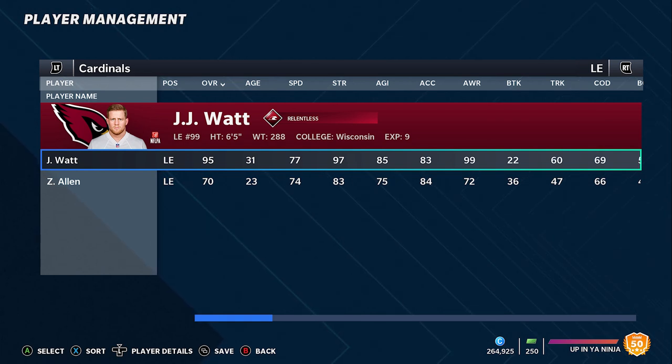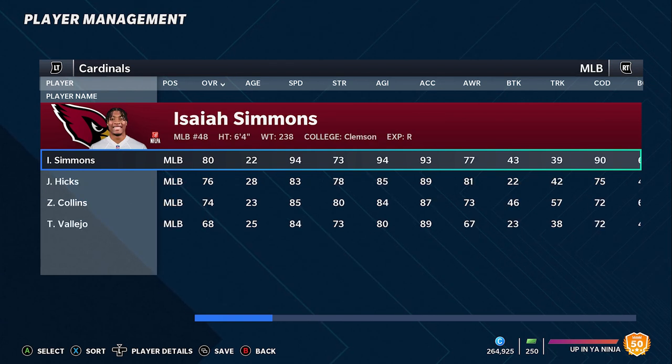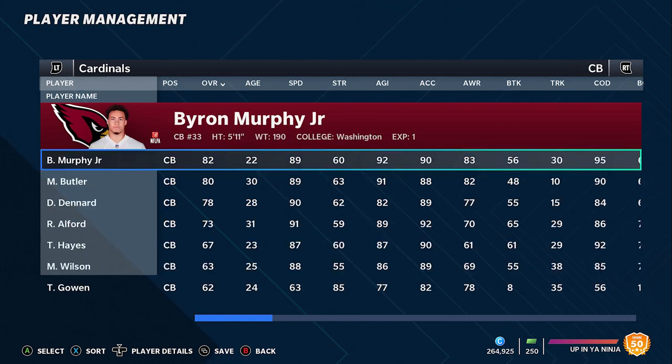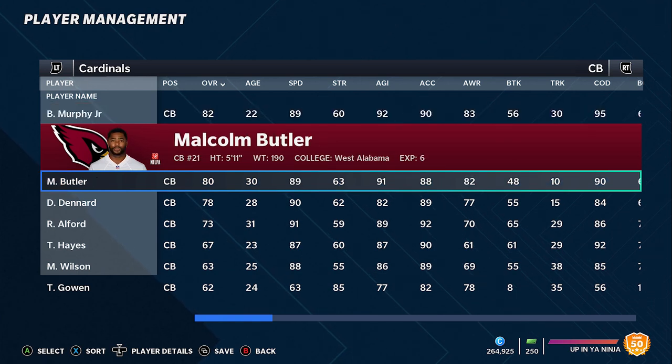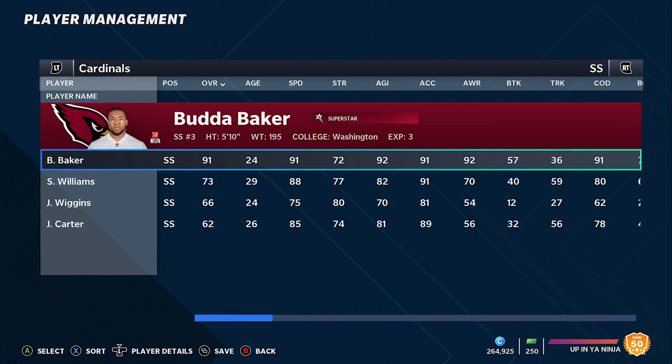On the defensive side, the Cardinals made some real improvements. They brought in Rodney Hudson, one of the best centers in the game, to improve the offensive line. More importantly, they added JJ Watt — one of the best pass rushers in the league — who immediately makes this defense better. He can stop the run and get after the quarterback. Chandler Jones is one of the best linebackers in the game, giving a tremendous one-two punch. Isaiah Simmons at 94 speed is a rare and absolute monster. The secondary has Malcolm Butler, Byron Murphy, and Budda Baker, one of the best safeties in the game.